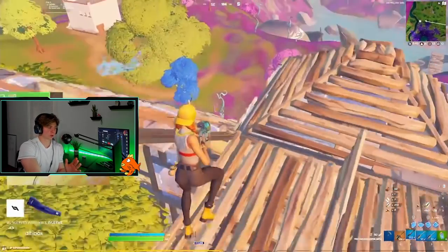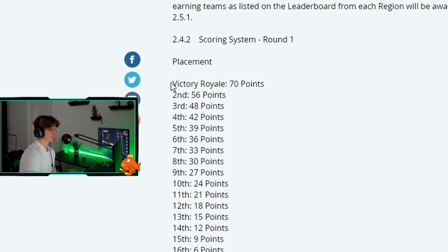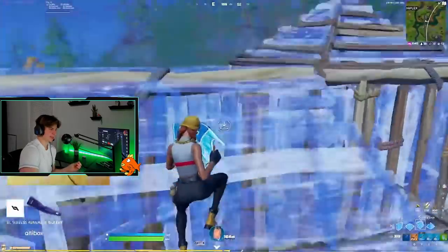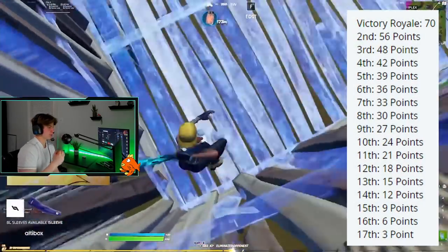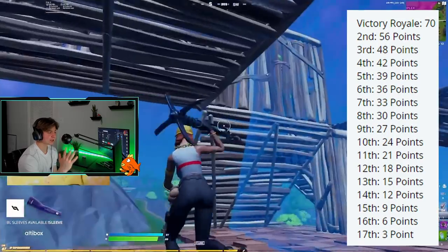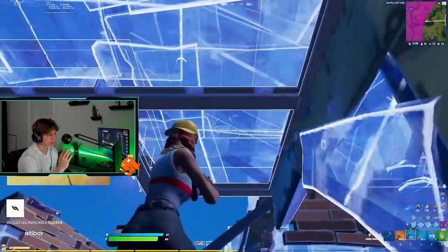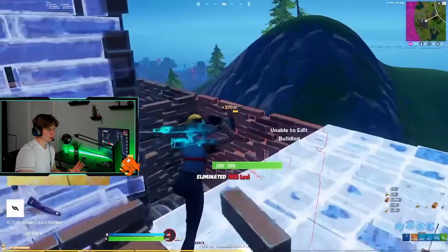For round one placement points: each elimination is worth 3 points, and total placement is up to 70 points. You start earning placement from top 17, getting plus 3 points per placement up to top 4. From top 4 to top 3 is 6 additional points, top 3 to top 2 is 8 points, and from second place to first place is a massive 14-point difference — making that win absolutely critical.